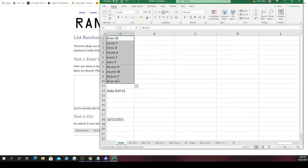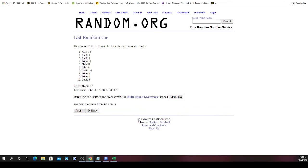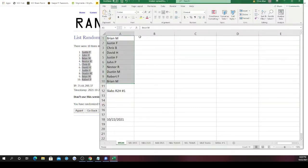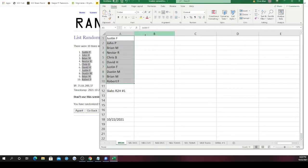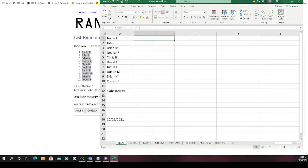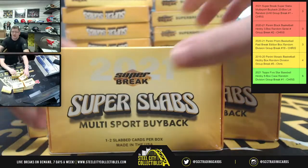Here we go — 10 spots, randomized five times: once, twice, three times, four, and five. Justin on top, Robert on bottom. New spot order on the break: Justin, John, Brian, Nestor, Chris, David, Justin, Dustin, Brian, then Robert. Good luck everybody, here we go — there's the product and we've got 20 boxes.